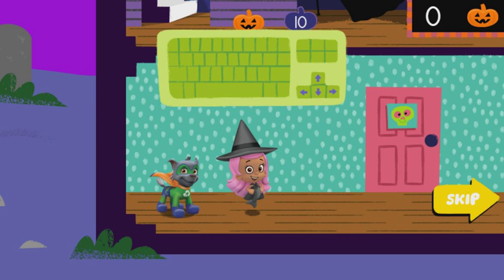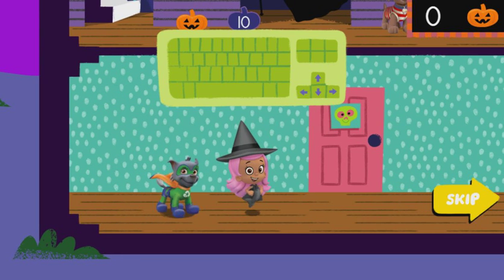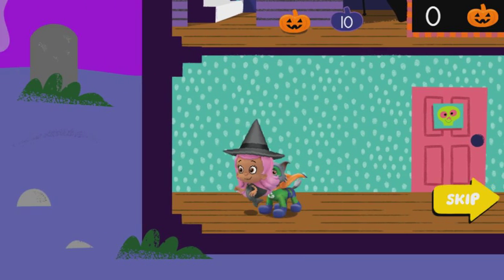To help us move right, press the right arrow. To help us move left, press the left arrow. Let's go over to the door with the skeleton face.